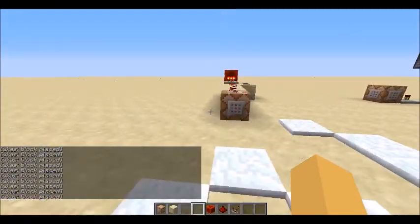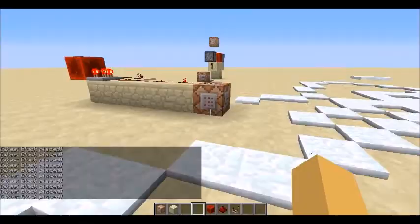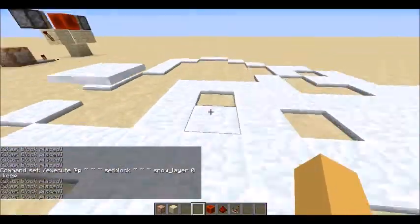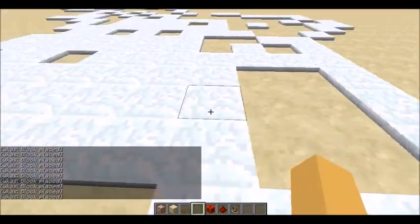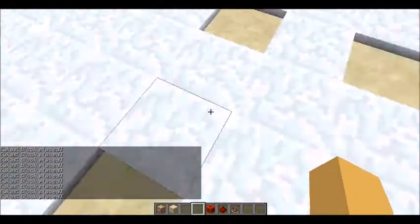This is pretty much it — it's just one command block. It's an execute command set to me, and it's summoning snow layers continuously. If you look in the chat you can see blocks being placed, so I'm just continuously placing snow down everywhere.